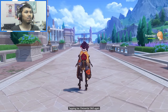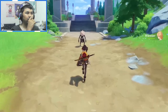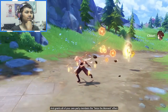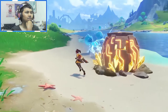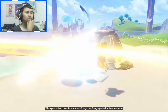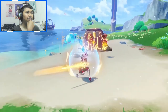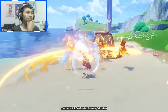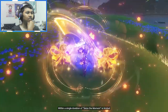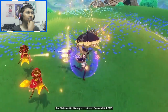For a short period after Chiori performs her elemental skill's upward sweep, tapping her elemental skill again triggers the Tapestry effect. Tapestry switches to your next party member and grants all party members the Seize the Moment effect. When the active character's normal, charged, or plunging attack strikes an enemy, Tamoto executes a coordinated attack dealing AoE Geo damage. The number of coordinated attacks per duration is limited, and damage dealt is considered elemental skill damage.